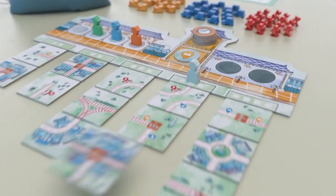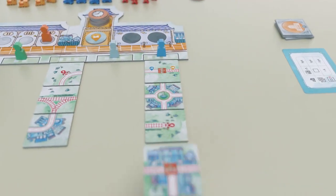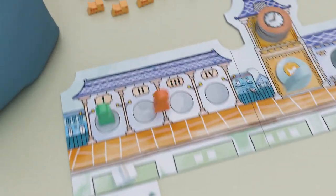You start each round by drafting your tiles from the sets available in the common pool. Plan your building strategy and pick wisely. Beware though — the larger the set you take, the later you will pick in the next round.